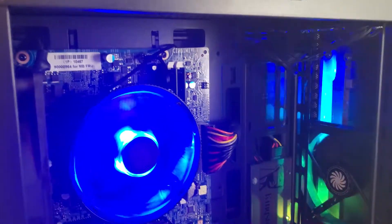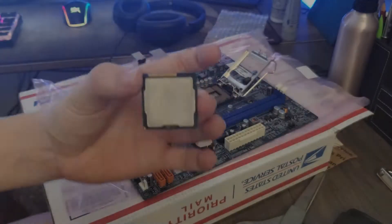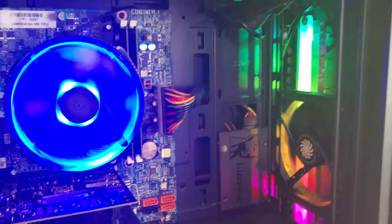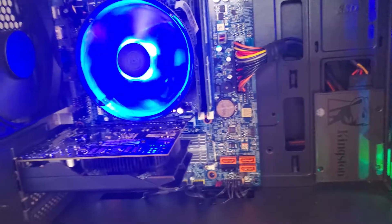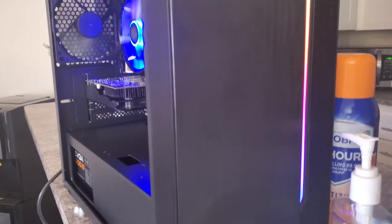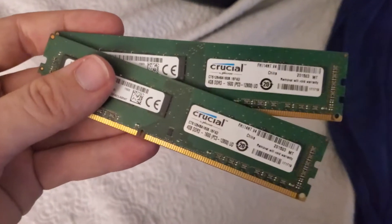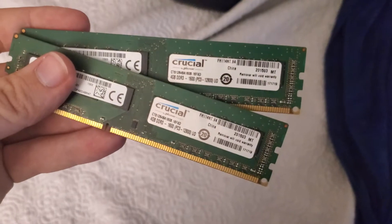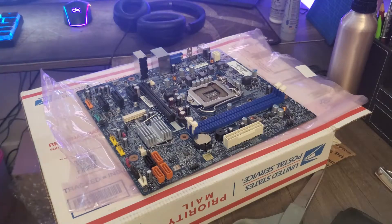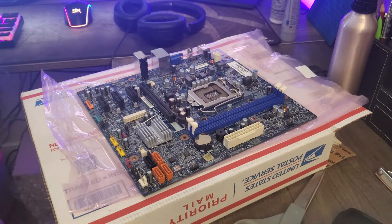Let's get right into the build. For the CPU we are using the i5-2400 — it's a four-core, four-thread processor clocked at 3.1 GHz with a boost clock of 3.4 GHz. For the RAM I went with eight gigabytes of Crucial DDR3 RAM clocked at 1600 MHz. For the motherboard I went with something basic — just a Lenovo H61 motherboard that I found off eBay.